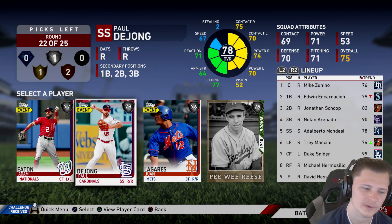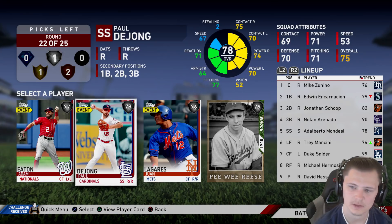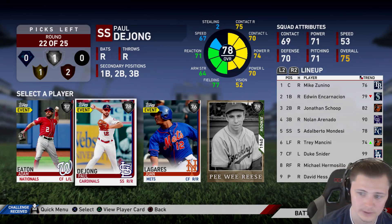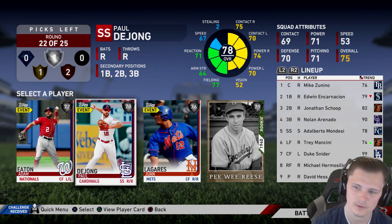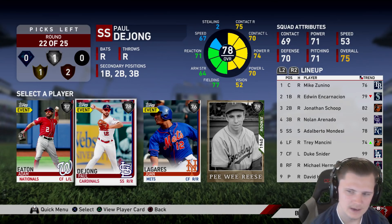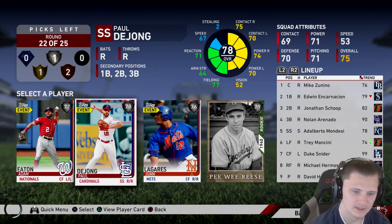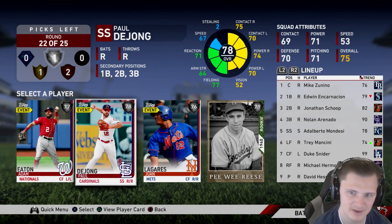This is a tougher round than normal. Obviously we're still going to go Paul de Jong, but as you can see on our lineup screen we already have a really good infield between Scope, Arenado, Mondesi, and Edwin Encarnacion. Worst comes to worst, I think we're going to replace Edwin Encarnacion with Paul de Jong. Unfortunately Paul de Jong isn't up on Inside Edge today, but he's still an amazing bat nonetheless.